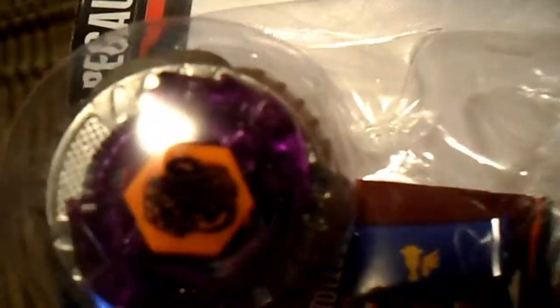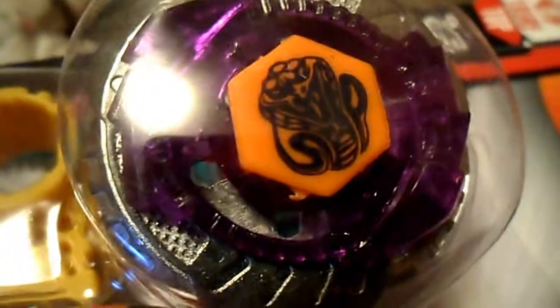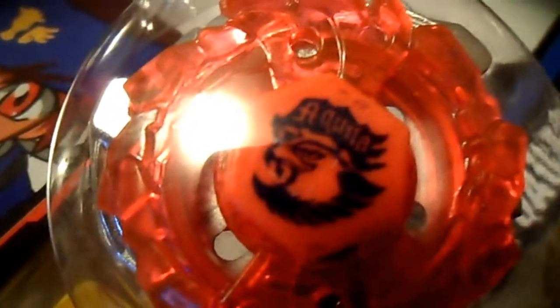And we also have 'Arcock Quarquario' — I just know it's wrong. On the Storm Pegasus side, we have a snake. I don't know what character it is. And we have Aquaria on the Rock Quarquario side.